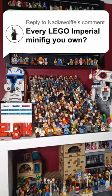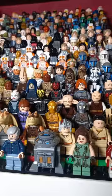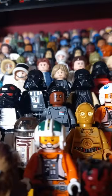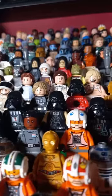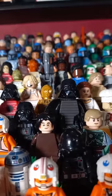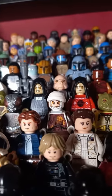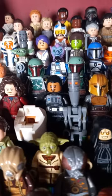Let's take a look at every Imperial minifigure I own — sticking just to this display. Starting with Admiral Rampart from Bad Batch, then the 9th Sister, Iden Versio, and Ray Salone from the games. A bunch of different Darth Vader customs — most made with custom parts such as a Lord Garmadon torso — and a Palpatine chef because why not. We also have the Emperor himself with a Christmas variant, and Moff Gideon.